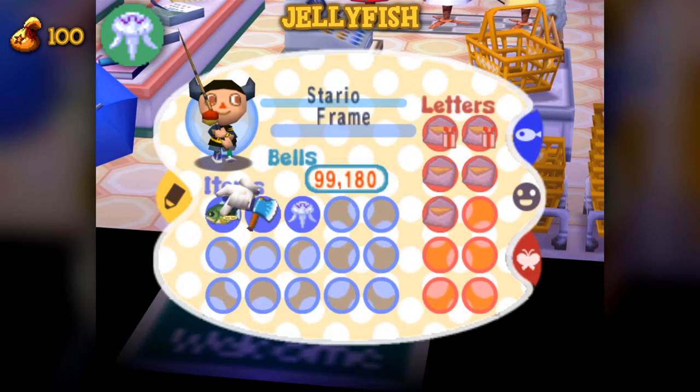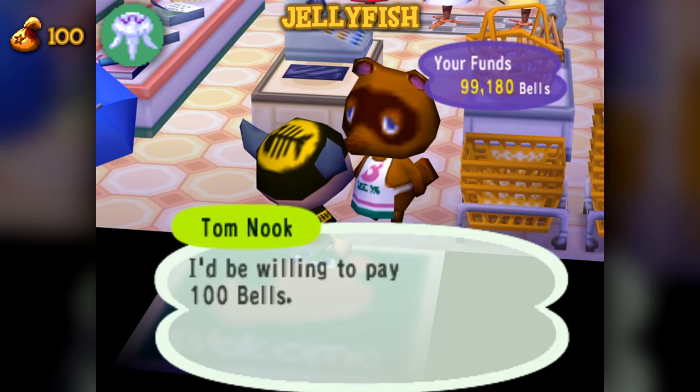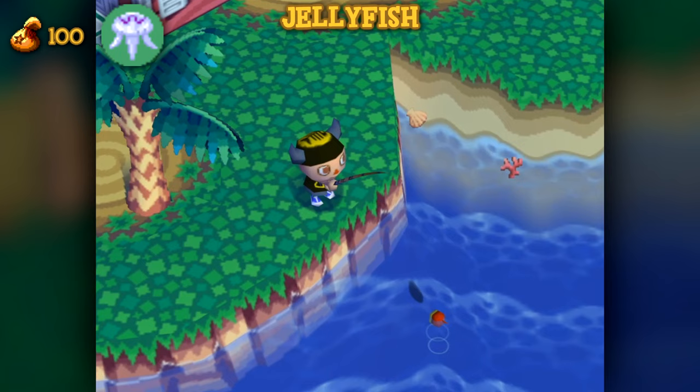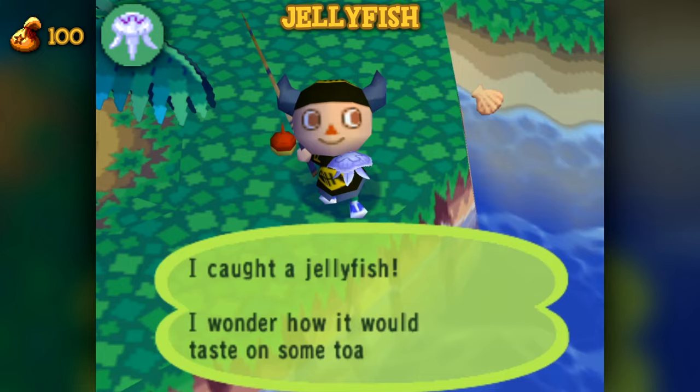Of the six shadow sizes, the jellyfish appears as a scale 2 shadow. It is only worth 100 bells, being the lowest possible return for the sale of an aquatic creature, sharing no mutuals in value. This might seem odd since the creature has only found one of 12 real-world months, but think about it. Who wants to be responsible for distributing a creature that can sting you with paralyzing venom?